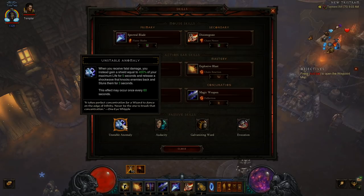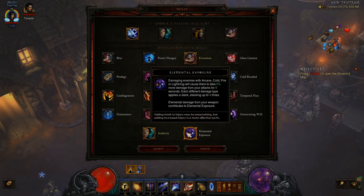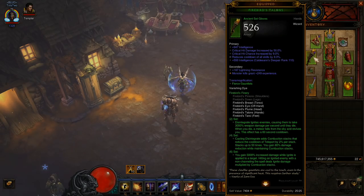But later on, when I'm doing my ultimate pushes toward the end of the season, I'm just going to strip them away and probably move into Elemental Exposure. The four-piece: casting Disintegrate adds Combustion Stacks that reduce the cooldown of Teleport by 2% and gives you 80% damage reduction while maintaining the stacks.